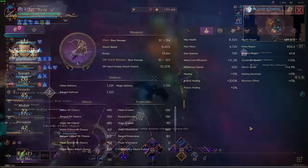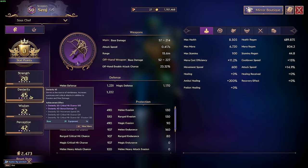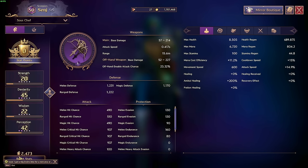For the first part, let's go ahead and get into our stats. Going into the stat sheet here, as you can see, we have 20 Strength, 45 Dexterity, 22 Wisdom, and 42 Perception. Right off the bat we are at a 2400 gear score.